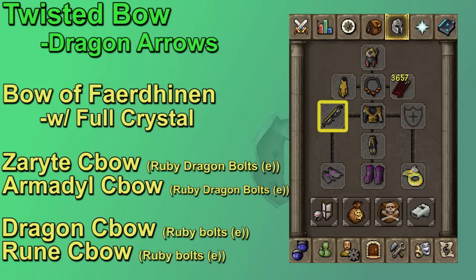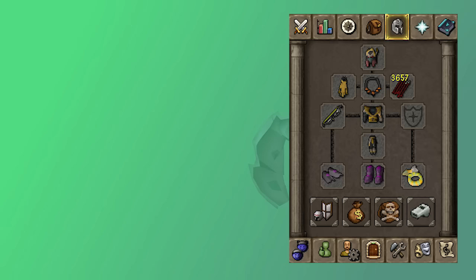For more budget options, you have the Armadyl Crossbow, which is still solid, then Dragon Crossbow, and the weakest I would go is the Rune Crossbow. The Rune Crossbow is pretty close to Arma Crossbow in terms of stats, but the Arma and Zaryte Crossbow can use Ruby and Sapphire Dragonbolts instead of the Adamant versions, which is a pretty solid increase.